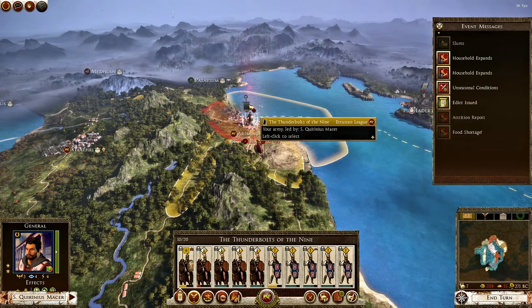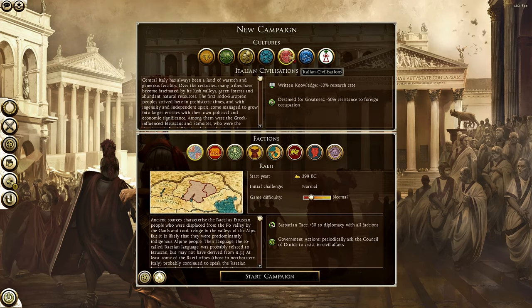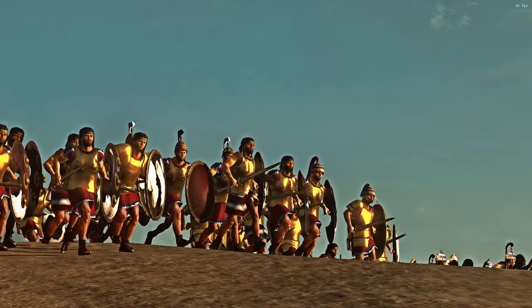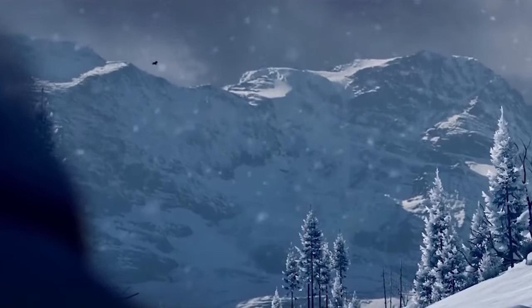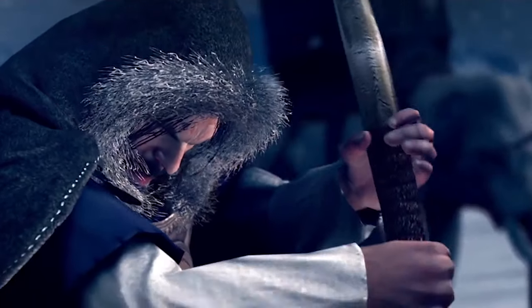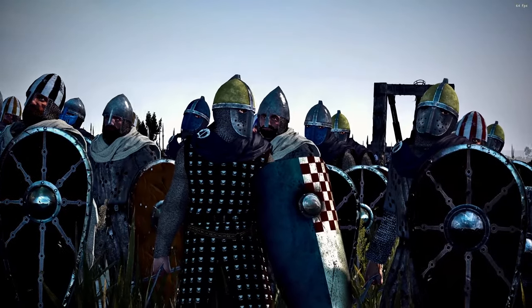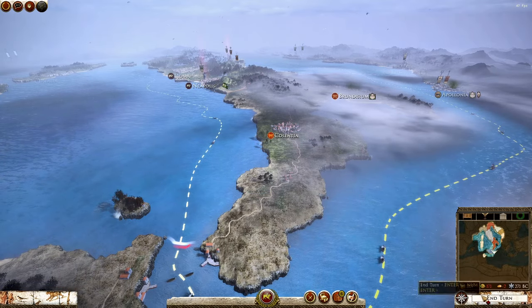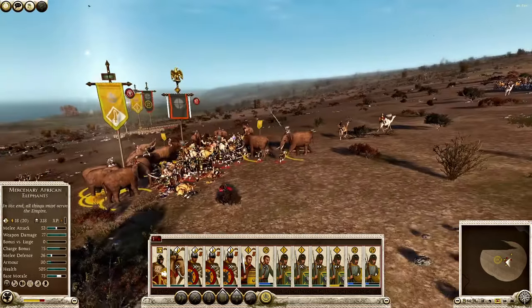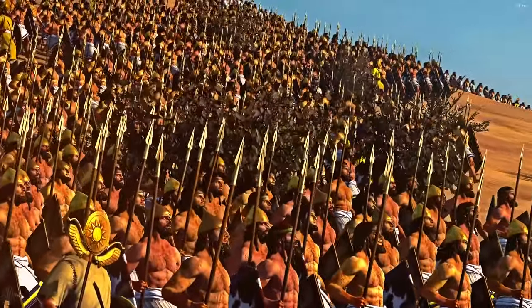Both Rome 2 and Attila are not without their flaws, but arguably the biggest reason to get Rome 2 over Attila is the content, the replayability, and the mod scene. From taking on Carthage in the Hannibal at the Gates DLC to cross the Alps and wage war against Rome, to starting a Kingdom of Jerusalem campaign in the popular medieval mod 1100AD, this game offers an immense amount of content to play and experience both in vanilla and in the mods, which many people often underestimate.